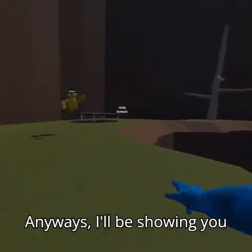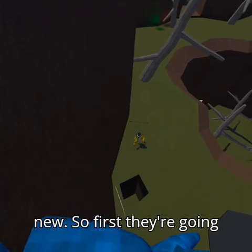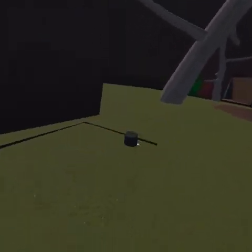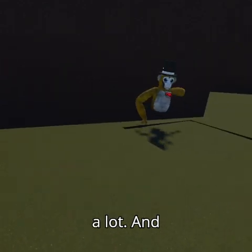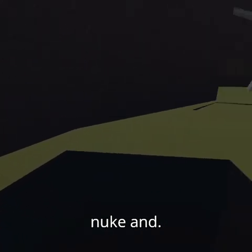Anyways, I'll be showing you what happens when you get a nuke. First, we're going down into my nuclear bunker — my nuclear command center, that's what I like to call it — the Sigma. And then I just click launch nuke.